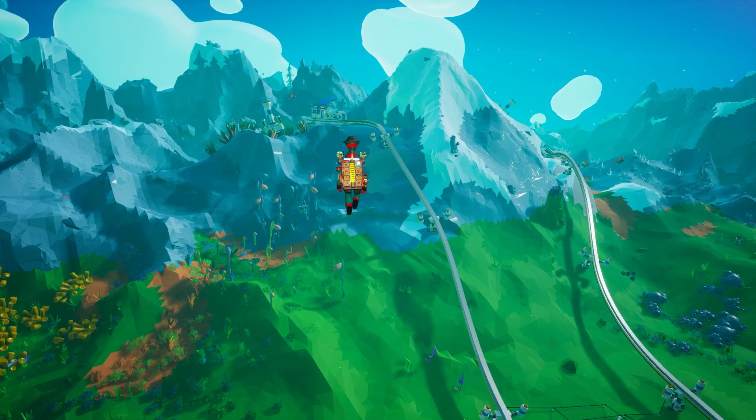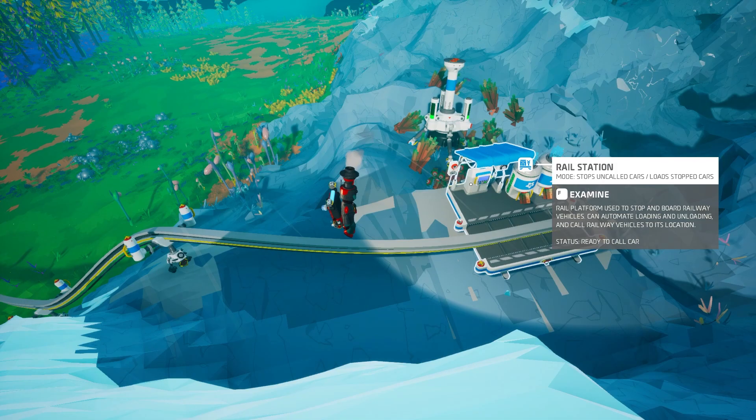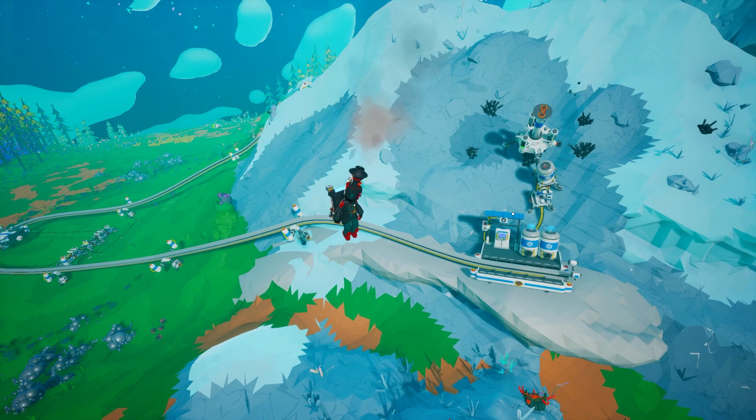Let's go over the scenario. I've got one resource — resource A happens to be malachite — sitting with an extractor and a station, and the station is set to auto-load when a train comes in. We have another resource on the other side which is graphite, and that also has a station associated with it, set to auto-load when things come in as well.